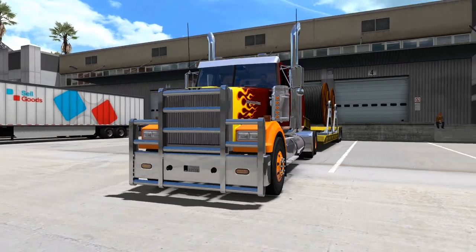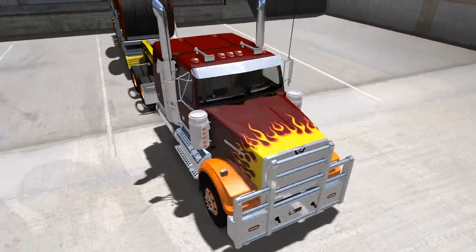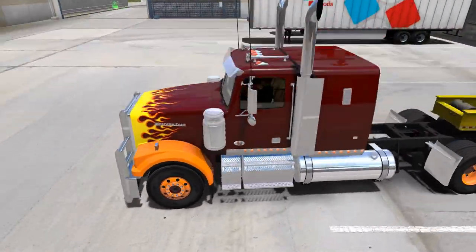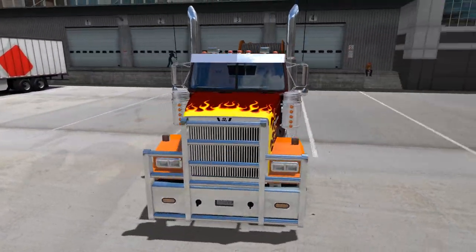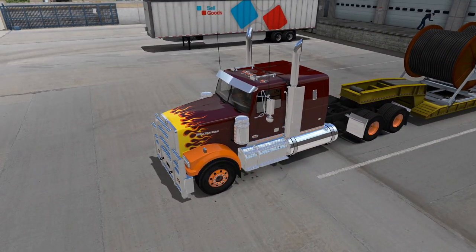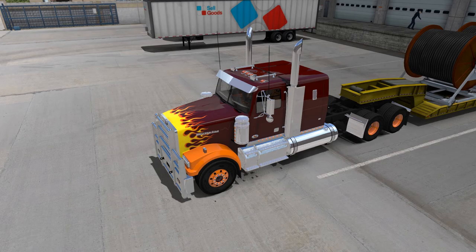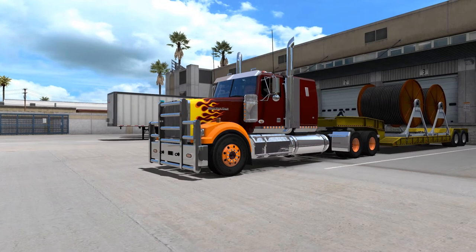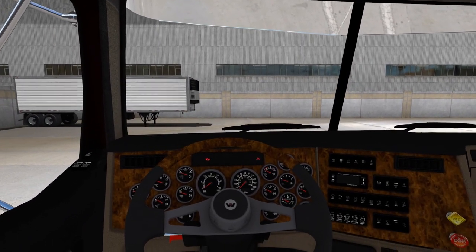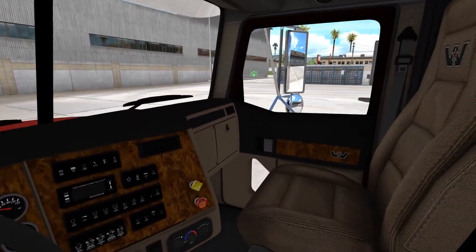Right, here we are all fully configured. We've gone for the flame skin, orange wheels to match the wheel arches, and the N14 Cummins engine. In the time-lapse you saw me go for a six-speed, but I went for a 13-speed instead - because if you want to go more than 50 miles an hour you've got to have more than a six-speed.